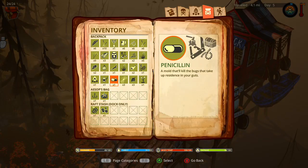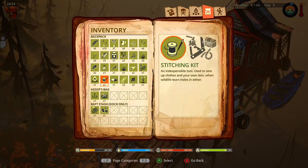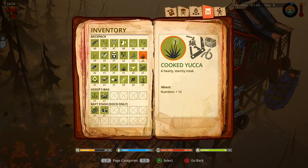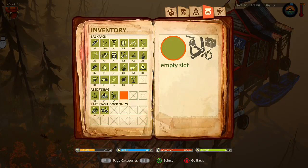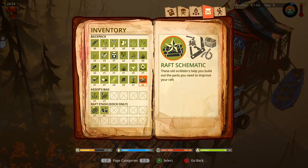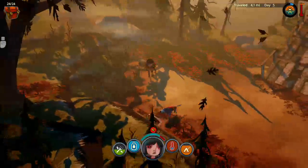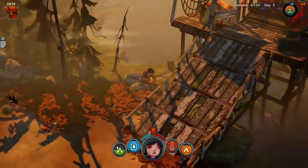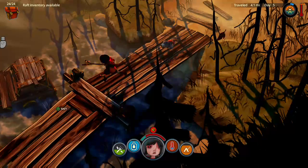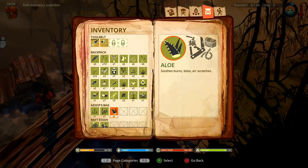This old scribbling helps you move — maybe something about that a little bit. Move the sumac to Aesop. Take the schematic — can I do anything with you? No. Well then I will put it on the raft. Store — oh we have a low, is it really worth it though? I don't mind, I'll keep it.